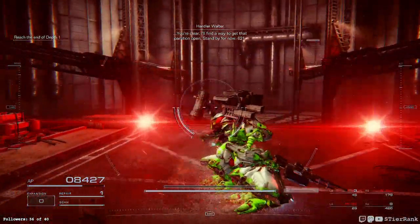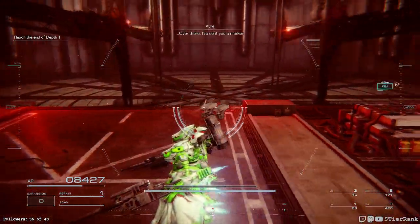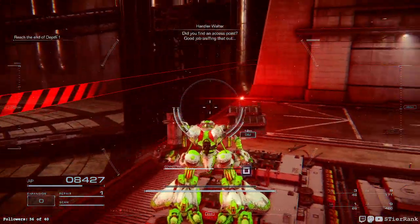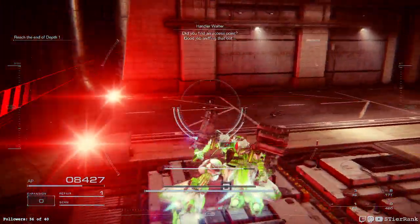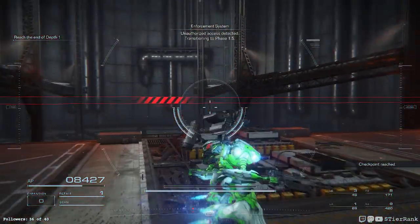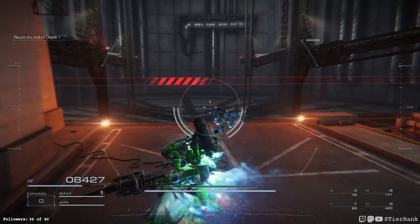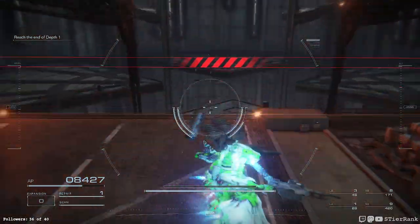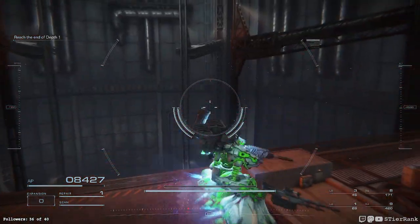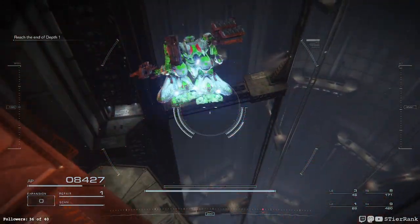Gotta find a way to get that partition open — stand by for now, 621. Over there, I've sent you a marker. Did you find an access point? Now we're in the world boundary here. I guess it's going to force us to look in that direction while the boss comes out or something. Something's happened. Interesting that they would put a world barrier up like that.